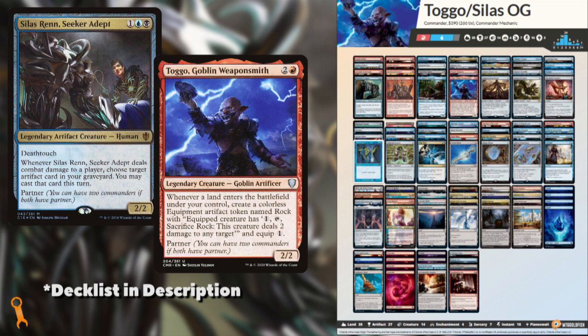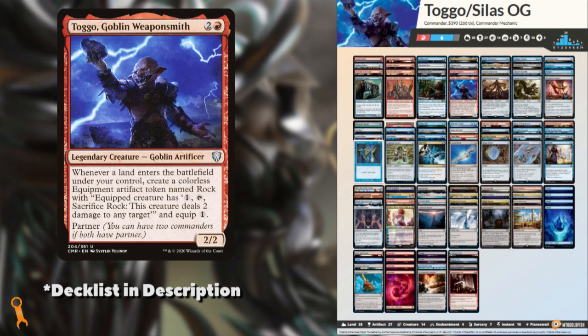Ben's list is headed by the partner pairing of Togo, Goblin Weaponsmith, and Silas Ren, Seeker Adept, making it a Grixis partner offering with emphasis on artifacts. Looking at the commanders, Togo is an artifact-making machine, giving us rock tokens whenever a land enters the battlefield. We've seen Togo paired with Kodama of the East Tree to make some infinite combos, so there is a lot of potential. In this list, it's more about giving us artifacts to sacrifice, or tap, or use with some synergistic pieces in the 99 — 98, in this case.